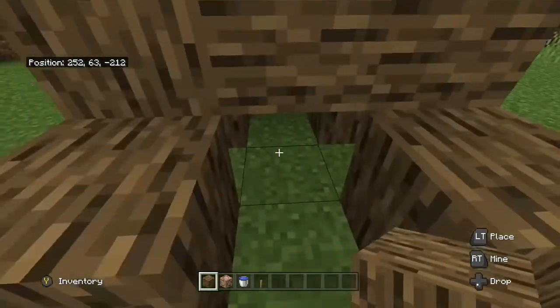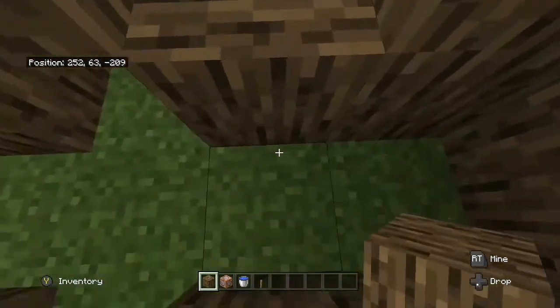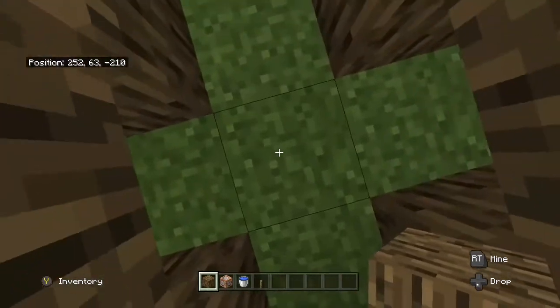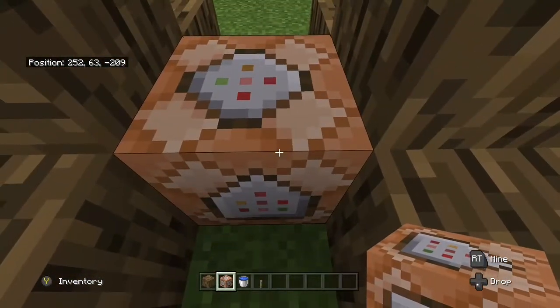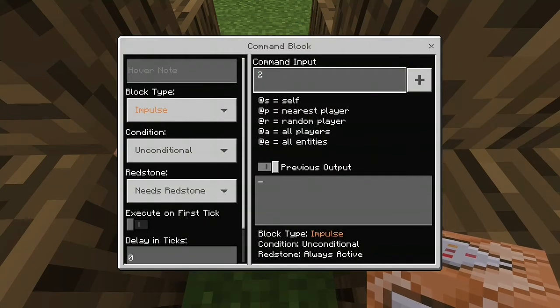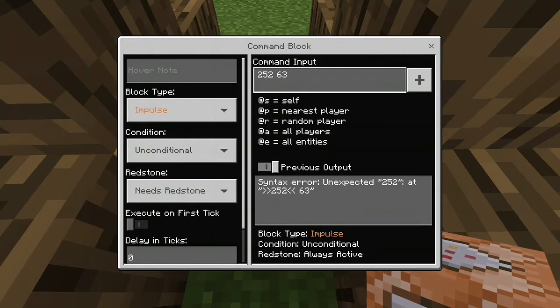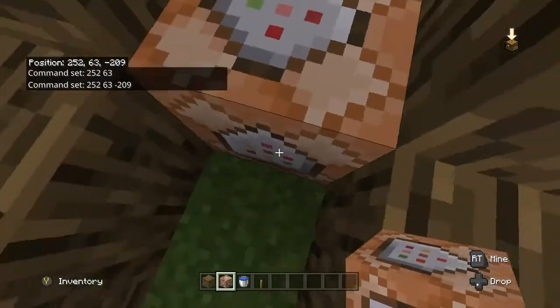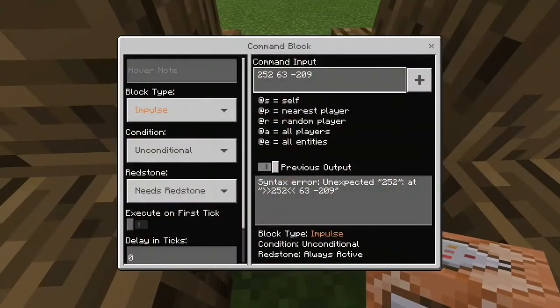Now you have to delete those middle two blocks. Take the command block and place it right there — you might have to delete that block first. Click on the command block and enter your position — not mine, yours. That's how it works. I'm entering mine now, but use yours, not mine, since our positions are different.